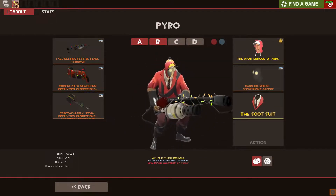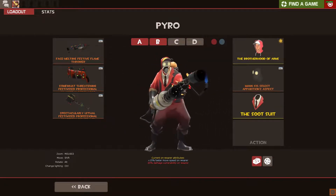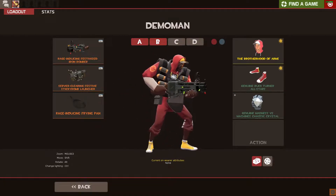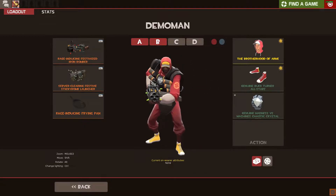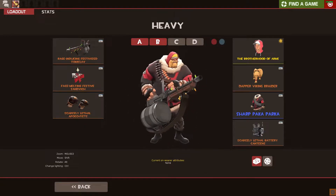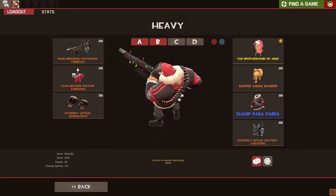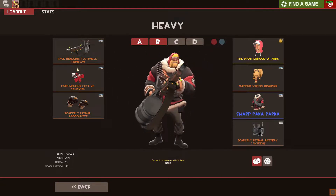The Brotherhood of Arms is an all-class hat cosmetic giving any of the nine mercenaries a team-coloured hood with a white baseball cap underneath. If you apply a paint to the Brotherhood of Arms, you only change the colour of the cap, not the hood — just a little information nugget for you.